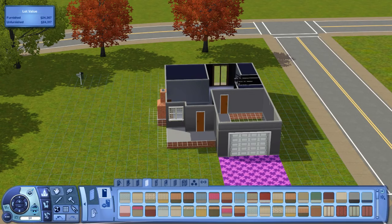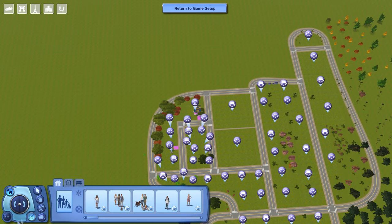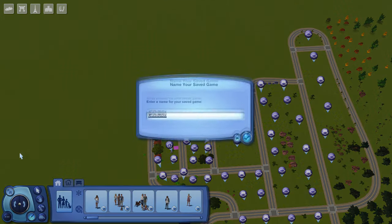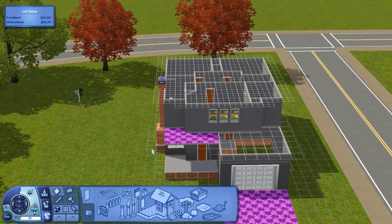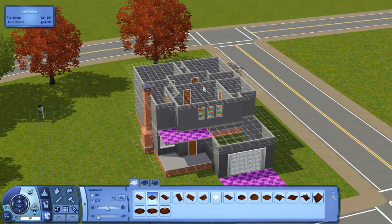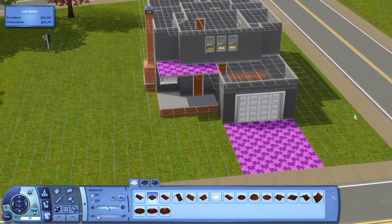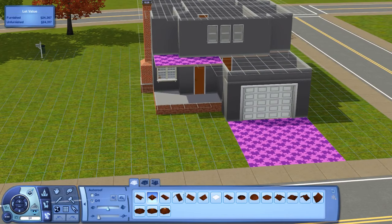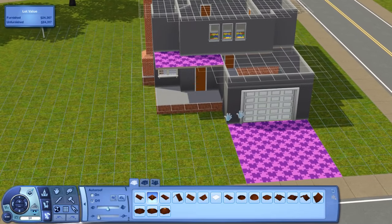I'm going to go save real quick because we just did a major thing and I don't want my game to crash. Okay, we are back and ready to roll. I think we're going to work on the roofing — that's usually where I like to go next. I'm going based off of the picture of the house on the website. Architects know how to do roofing a lot better than me, but for the most part this house is very simple with the roofing and I like it.